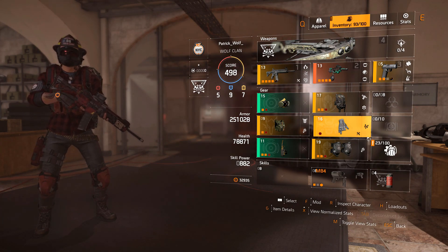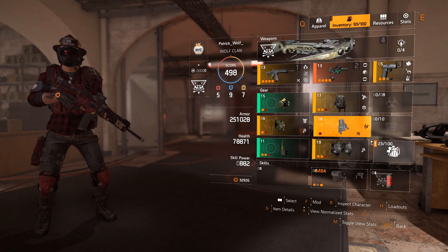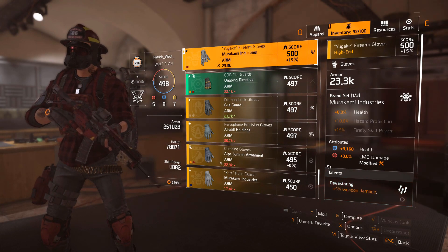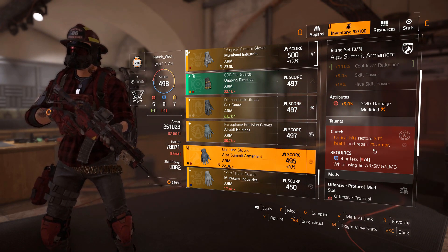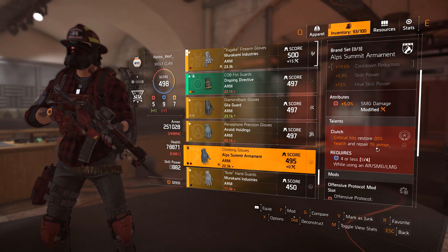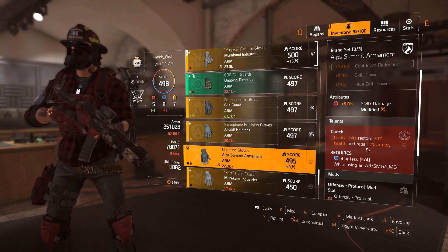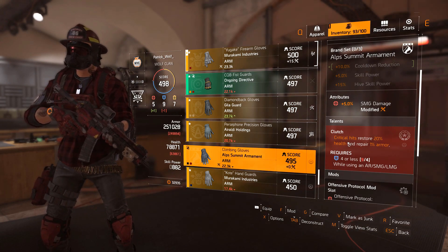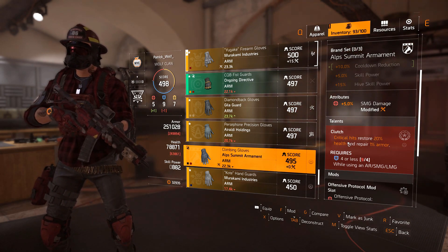The thing about this build is you don't need to worry too much about healing. You could put clutch — you're probably thinking, why not put clutch? It's not as strong as you might think in the raid. I would personally not use it because we've got the skill power. The skill power is better because you're going to get a lot of cooldown and you're going to have your chem launcher, which will give you a lot of healing. Critical hits restore 20% health and repair 1% armor — it's not as strong as you think, it has been nerfed a bit. It's still potent in PvP. When you guys are healing with the chem launcher, you won't need clutch because you'll always have that initial health from the set pieces.